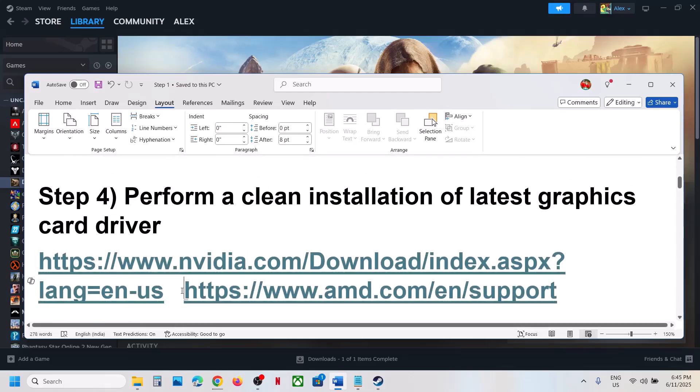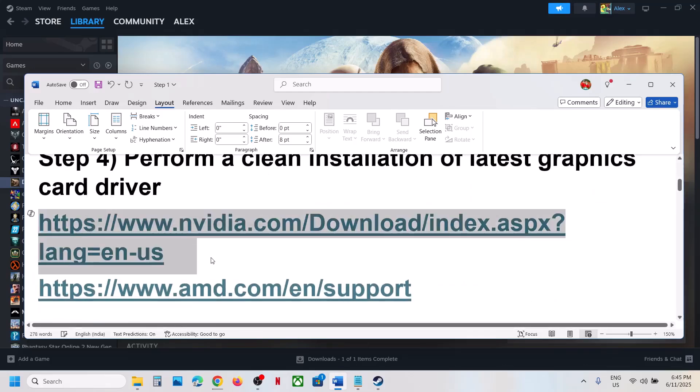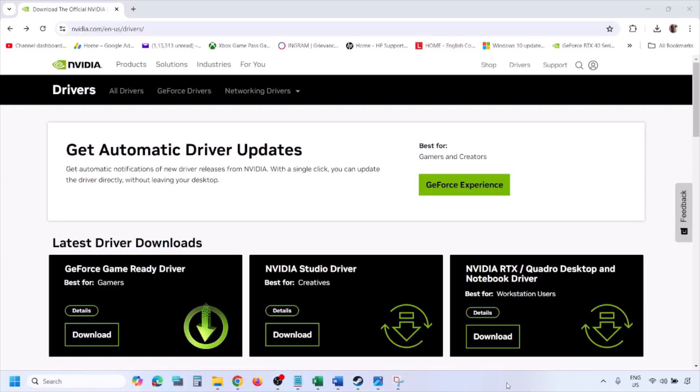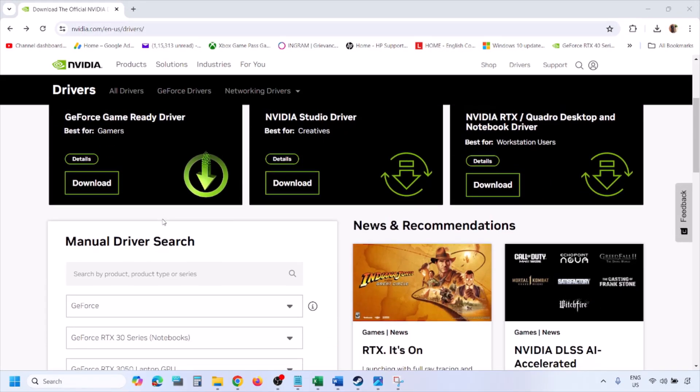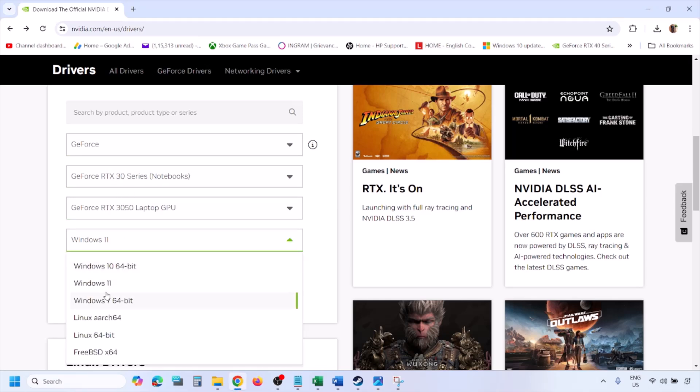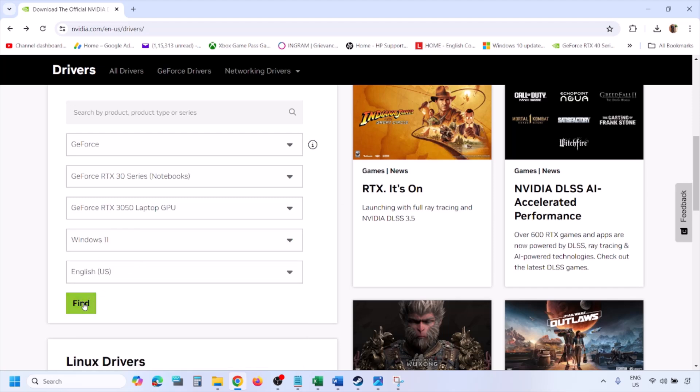If that does not work, perform a clean installation of your graphics card driver. If you have an NVIDIA card go to the NVIDIA website; if you have an AMD card go to the AMD website. On the NVIDIA website, select your graphics card from the list and select the right operating system — Windows 11 or Windows 10 — then click Find.